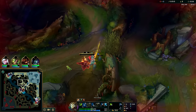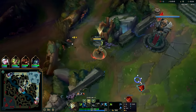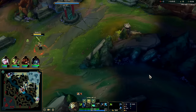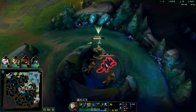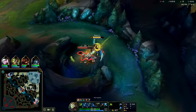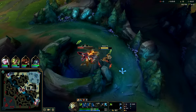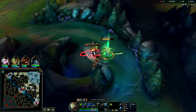Master Yi is incredibly on-hit heavy since his Q does on-hit damage and his passive doubles on-hit damage, so I hardly ever see Master Yi run lethality these days. It is viable but the win rate's not close — his top 10-15 builds are all on-hit.